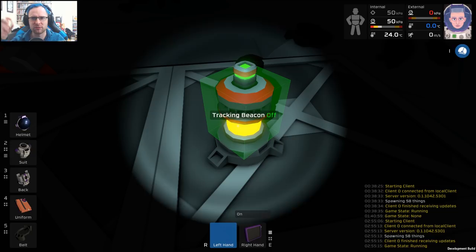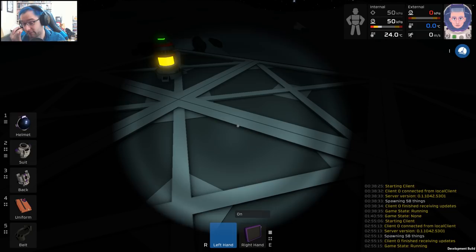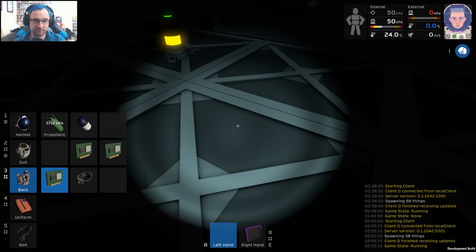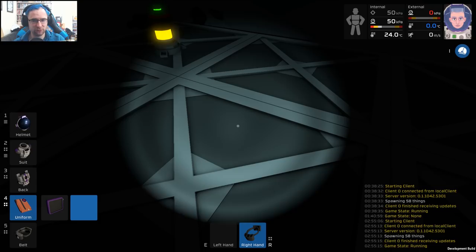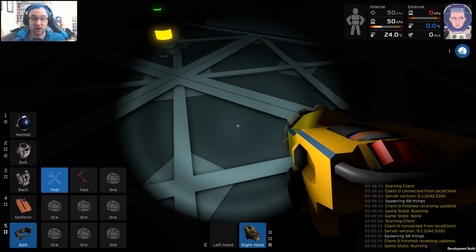We need to do something really, really annoying — this is going to be another big UI choice I'm going to complain about. Notice that we've got a helmet, a suit, a back, a uniform, and a belt. This belt down the bottom is our tool belt. Our mining belt is up here. Let me put my PDA away — this is our mining belt. We're going to grab our mining belt, hold 5 to switch the belt out, go to our uniform, put the tool belt away, and then go to the mining belt. Because I don't know why — but we've got two belts and you can't wear them at the same time.